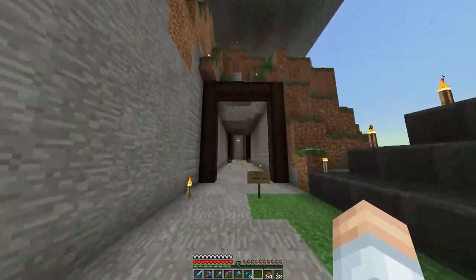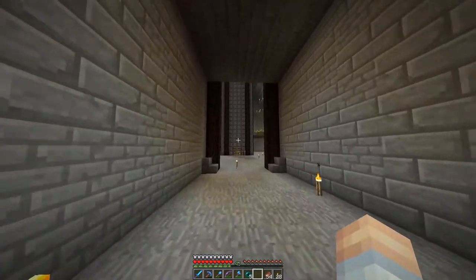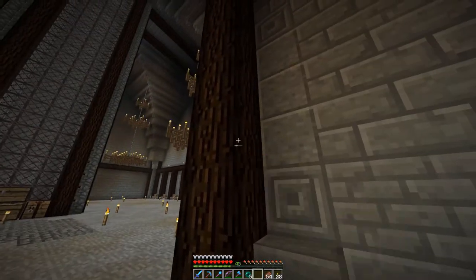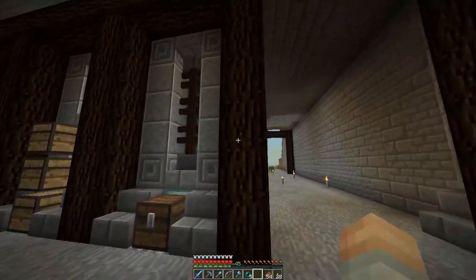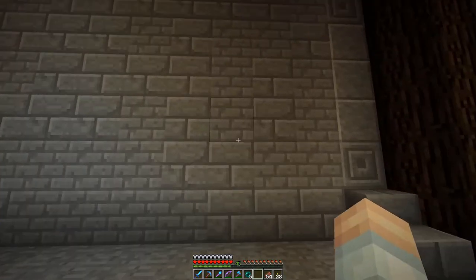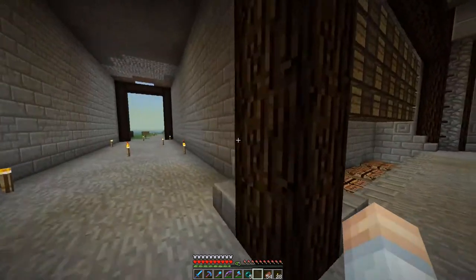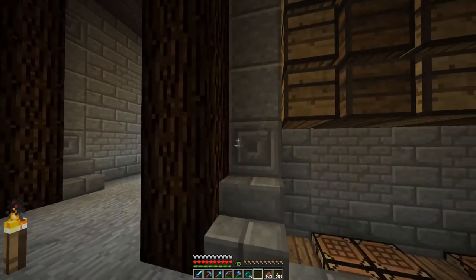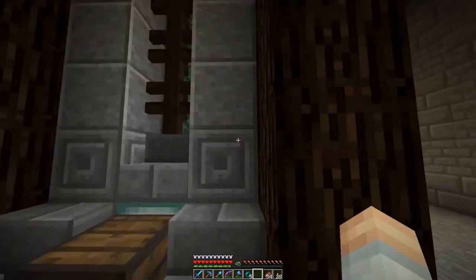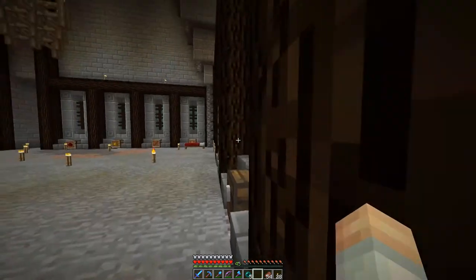So first things first — when we put in this wall, I originally had this stone brick flush with this wall right here, or this set of logs. I didn't like that too much, so I separated that out and pushed it back. That brings a little bit more detail here because we're sharing that corner with over here, and that's actually a change from before as well.